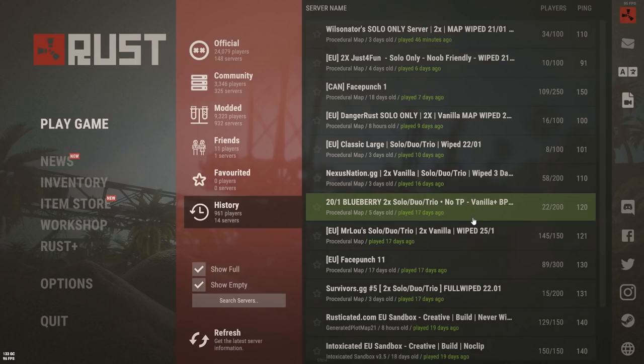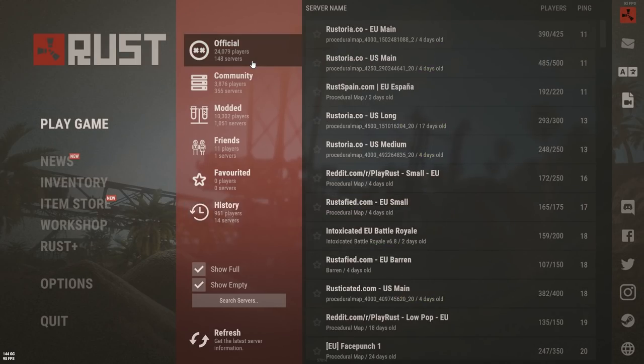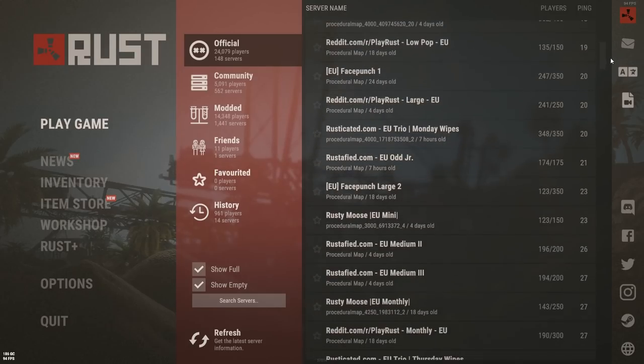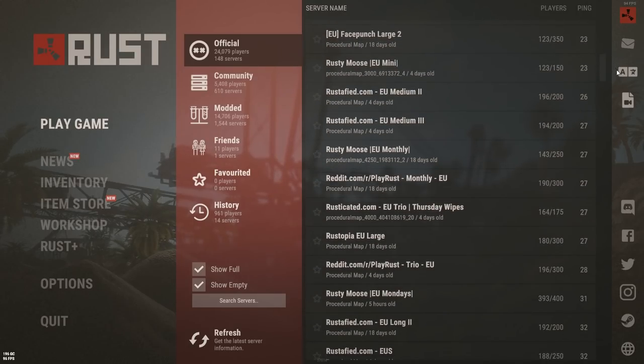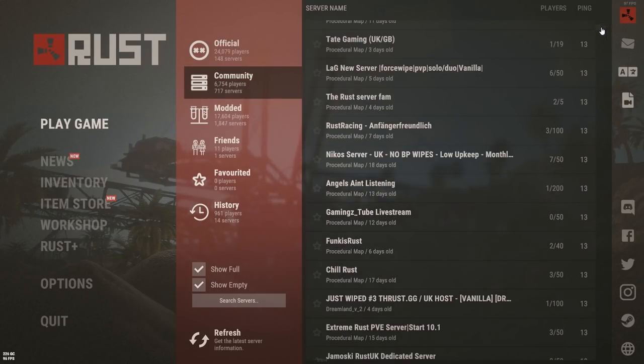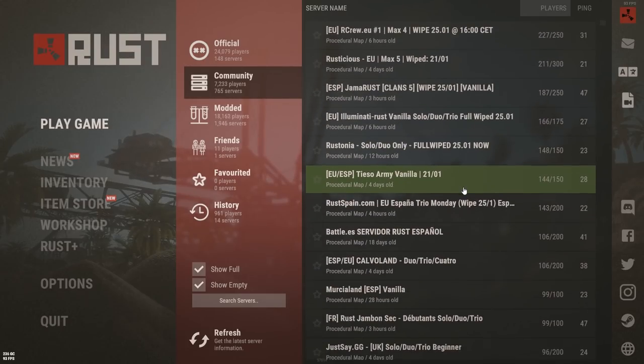Boot up the game and you'll be met with a server lobby. Your first question is whether or not you want to play vanilla Rust or on a modded server. Official servers are vanilla, with the game played as the developers envisage — raw, hardcore survival. These servers are primarily owned and operated by Facepunch themselves, the developer, or by approved groups or third parties.